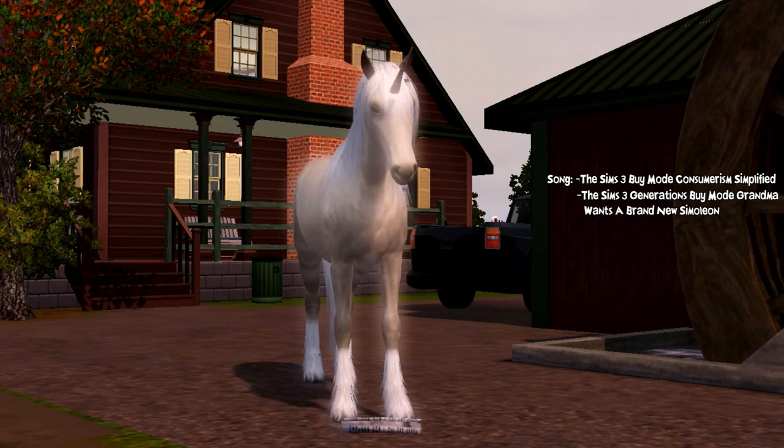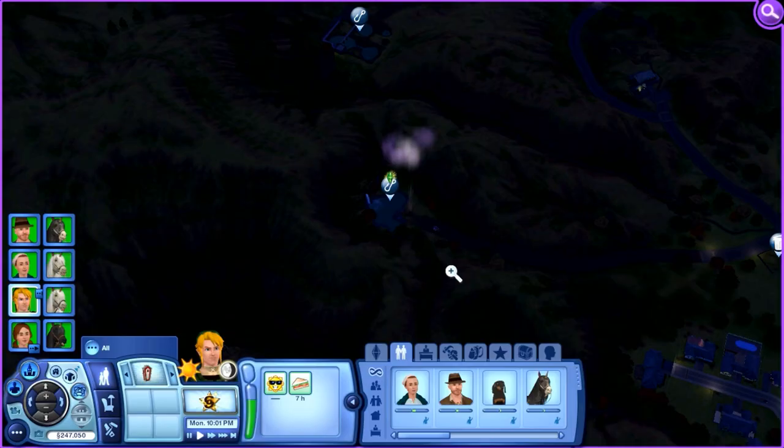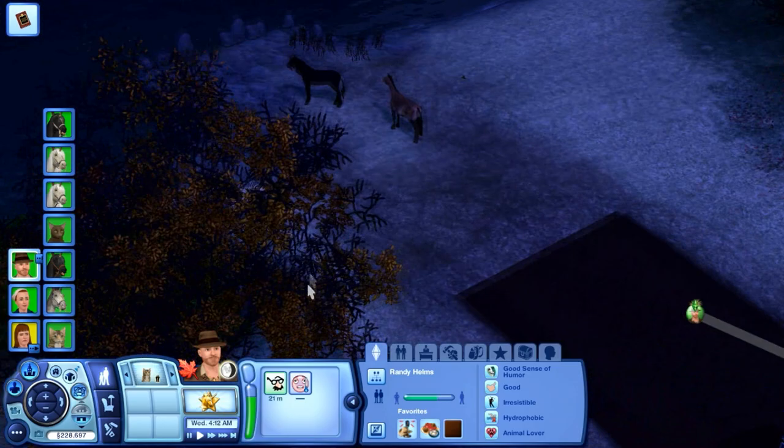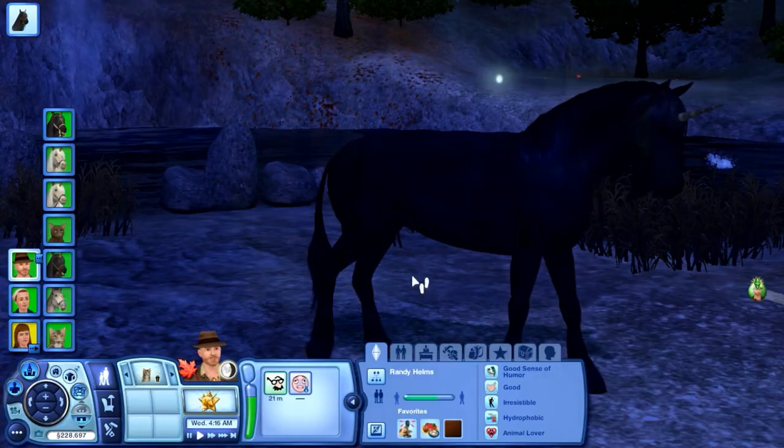First of all, before you can witness all of their abilities, you have to find them first. There's a 33% chance that a wild unicorn will appear at night, from 8pm to 5am, usually in a fishing spot lot. The obvious sign of a unicorn's presence is the cloud aurora thing that shines the unicorn, which you'll see from the map view.